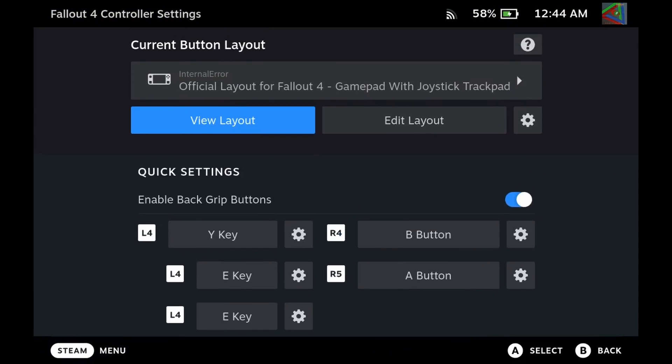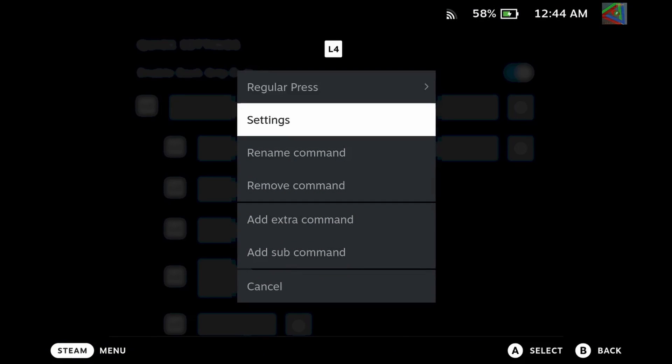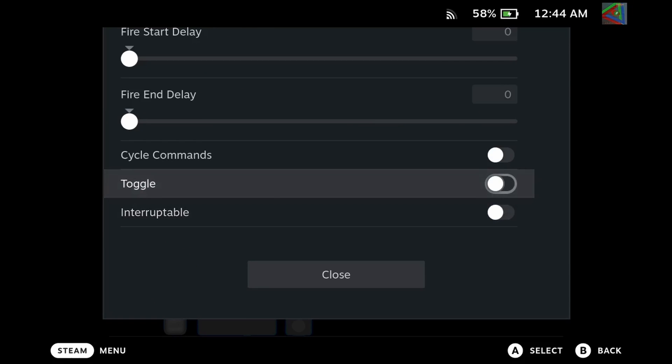When you are finally done, go back to the first letter, press the settings button, and make sure that only the cycle commands option is enabled.